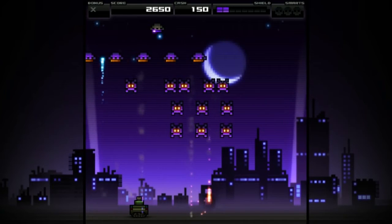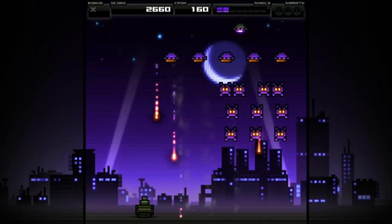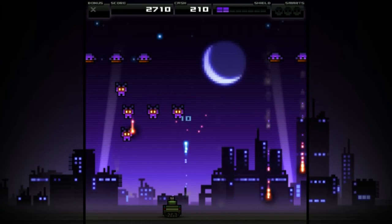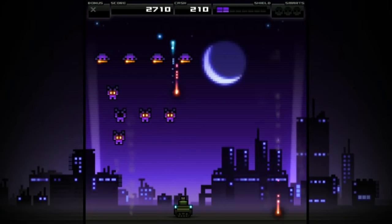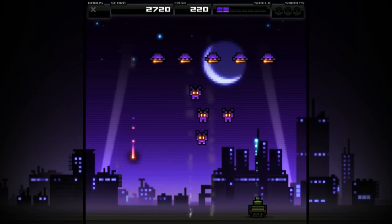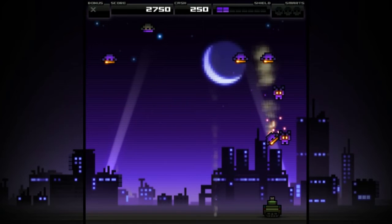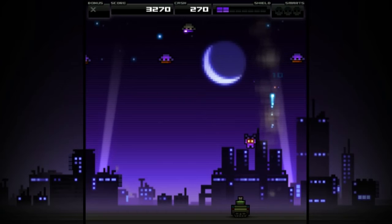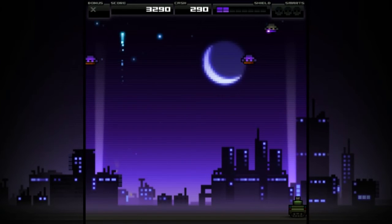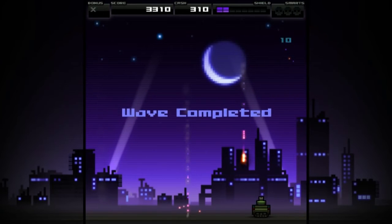You get a bonus for collecting those little guys that parachute out of the fallen ships. You also get bonuses by shooting ships that are actually falling out of the air. Those saucers at the top have higher health - it takes two shots to kill them. We've completed anyway.